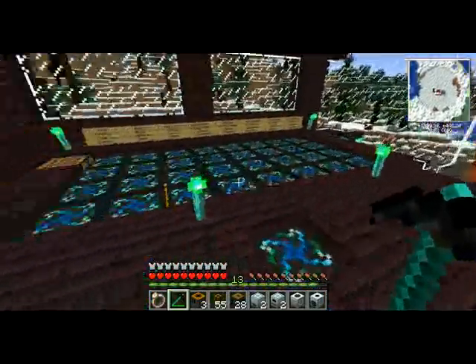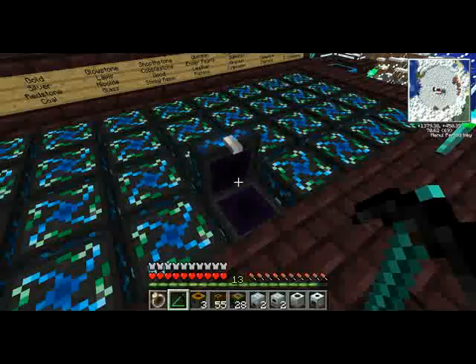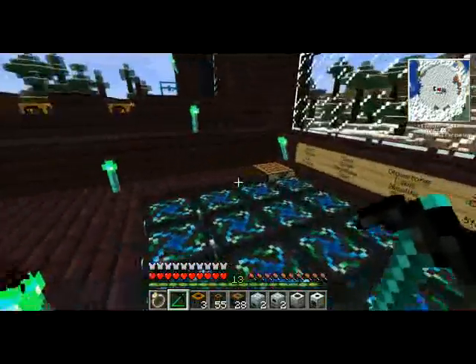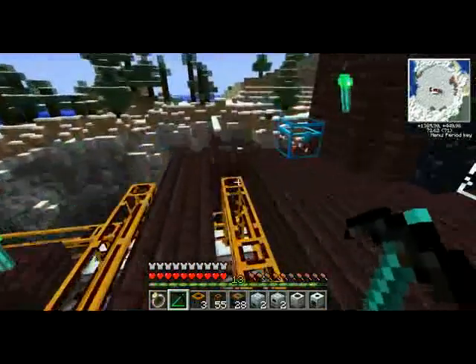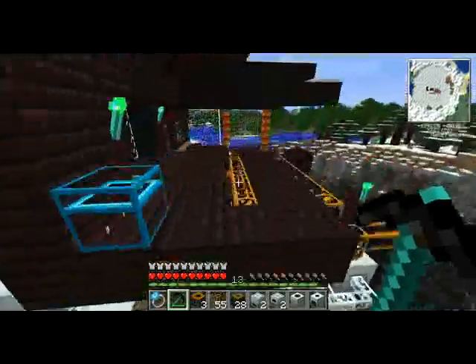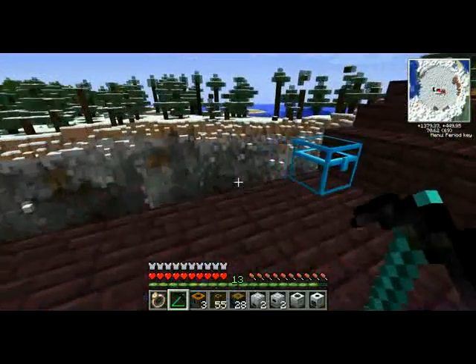The problem with this setup is that even if you have iron here and sticky resin here, you don't have refined iron and you don't have rubber — which is extremely important if you're making higher-end machines like solar panels, MFSUs, things like that. It's a big problem if you don't have those resources, because then you'd have to do everything by hand.